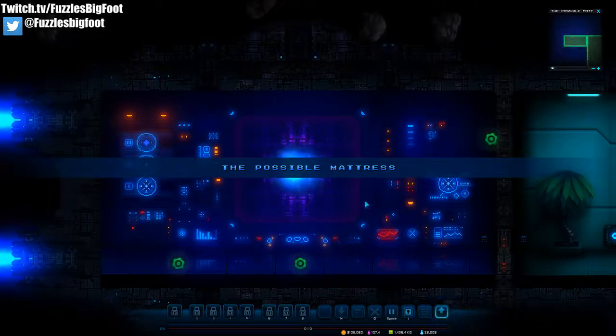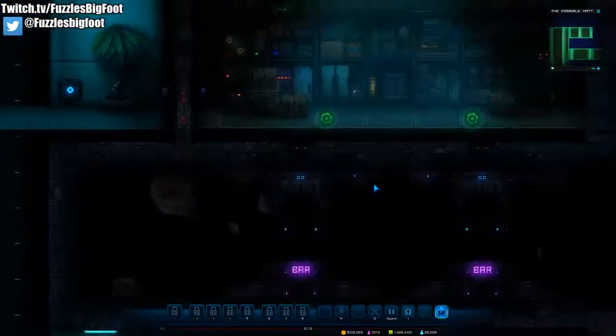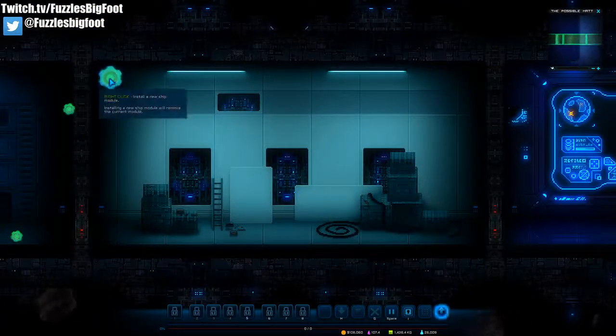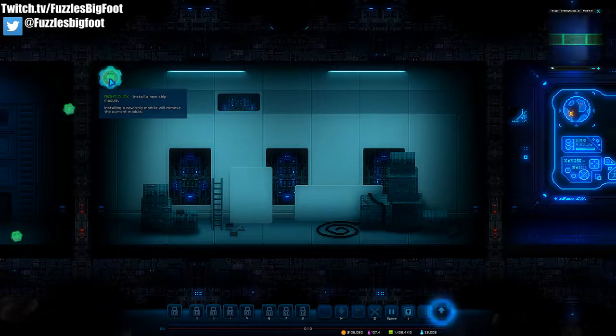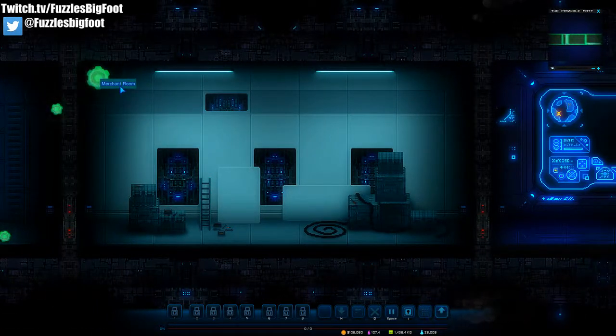You have these little cogs and gears everywhere along your ship. I have one of my rooms down here that's not being used for anything, so you'd go over to this cog and right-click to install a new ship module — which we just purchased, the merchant room.